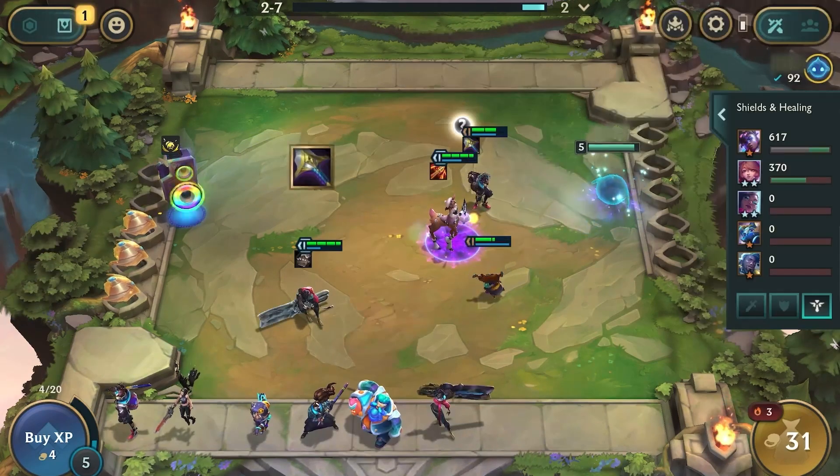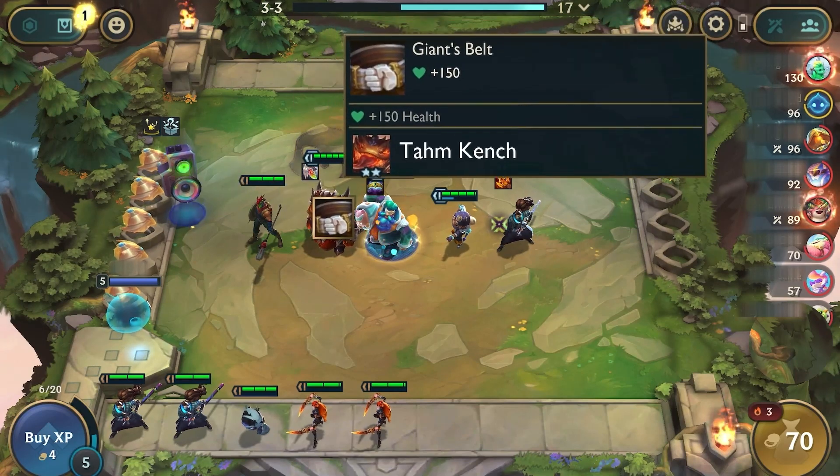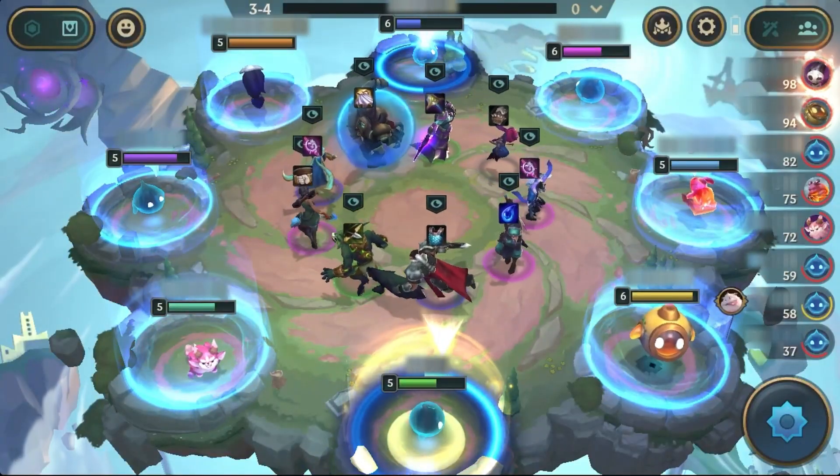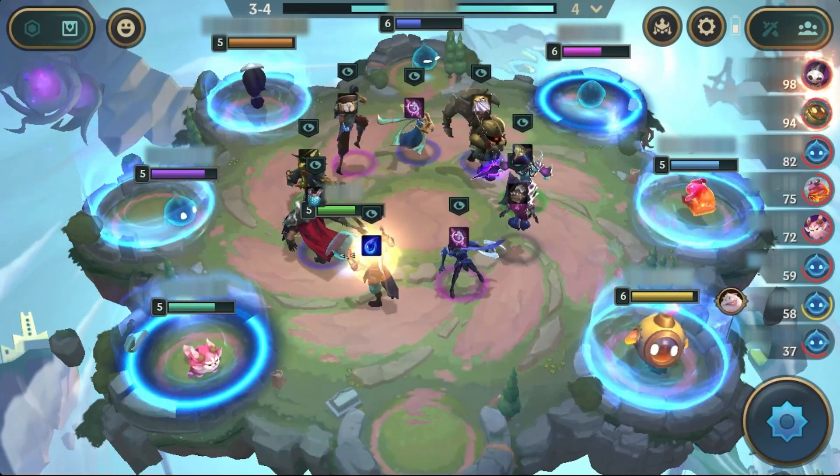Let's see how to get these items. You can find items in a few ways. You can pick up an item you want during the carousel round, with players who have lower health remaining getting to pick first.